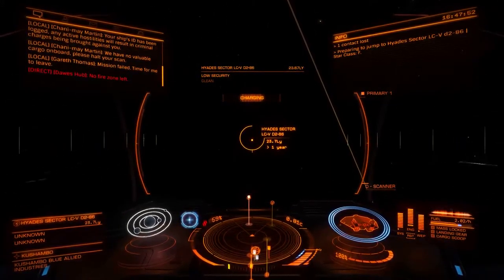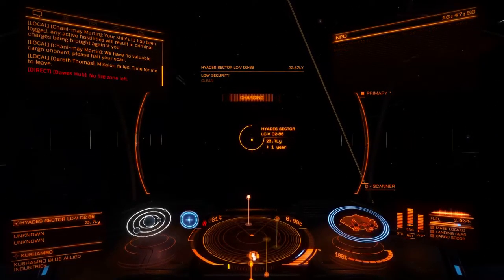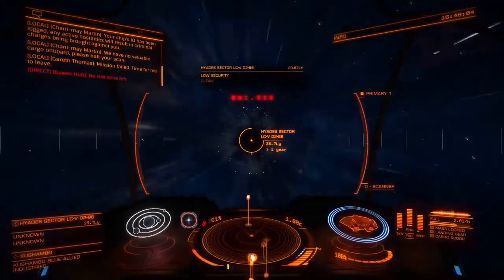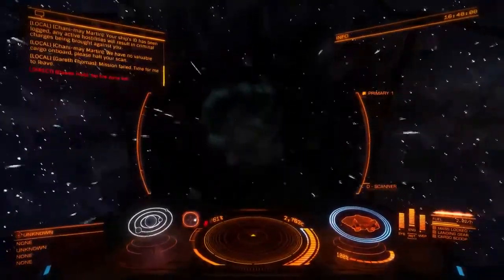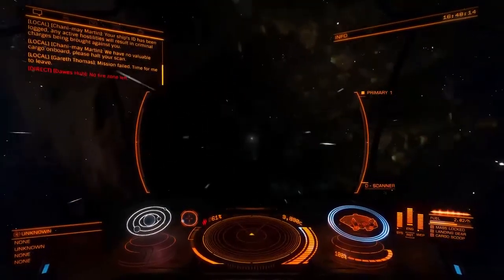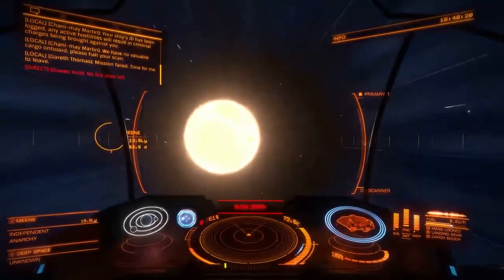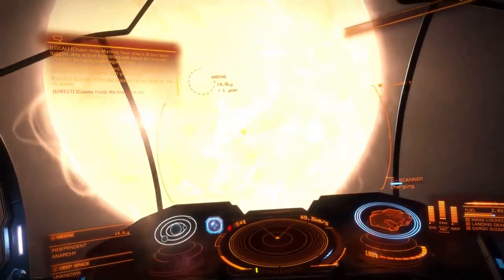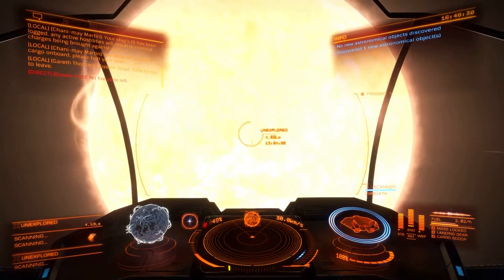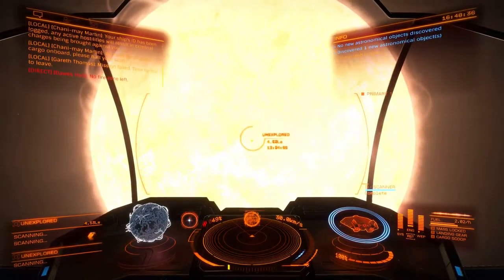We're now back in the Asp. We are going to go to Meen, land in Felice Dock, and see what all this nonsense is about. This is a new community goal that's just opened. I think they've changed this graphical element - it seems to me that the ending when you come out of hyperspace changes. It has changed a little bit. That is a huge star - I mean that's massive. All that is here is one humongous star.